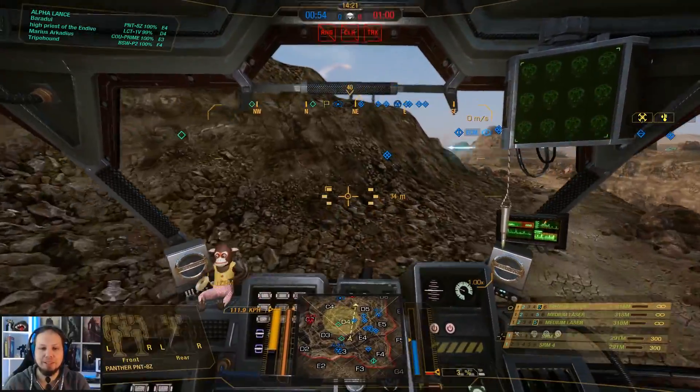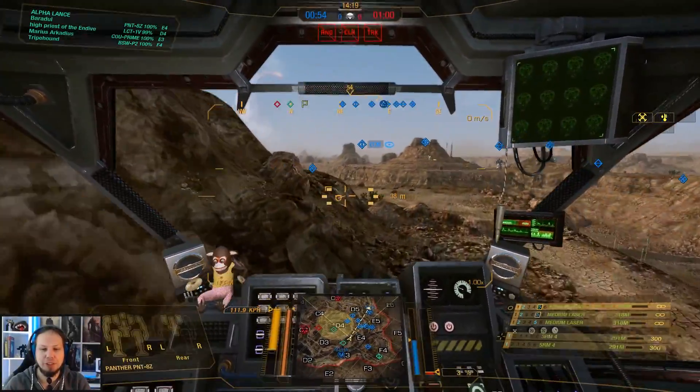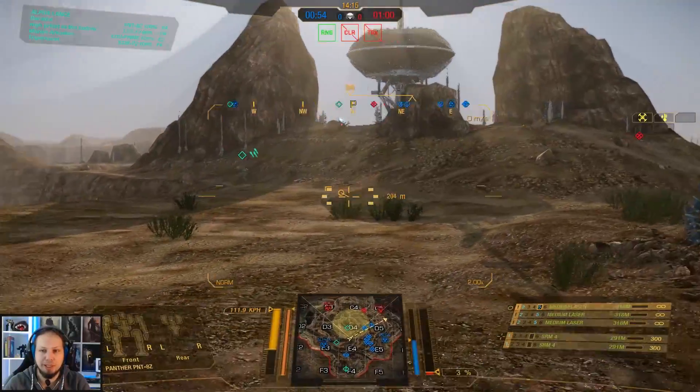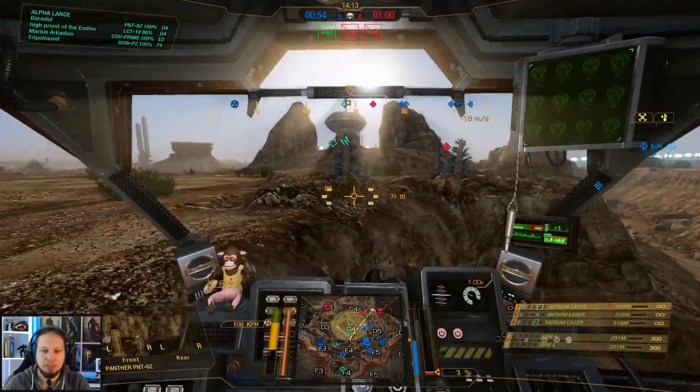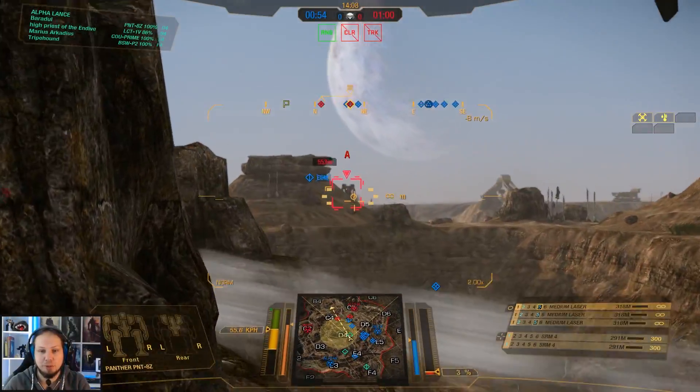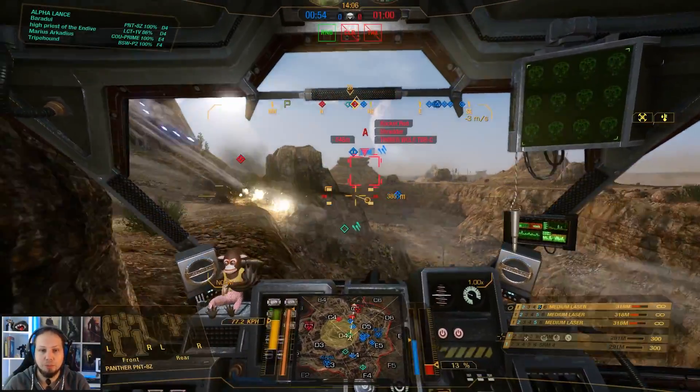Alright, the first game of the day. We are playing Domination on the Canyon Network. We are going to the center, hopefully not getting shot by everybody. We drop here. Staying close to the canyons is a good idea because you can at any time just jump up and then fall down again.